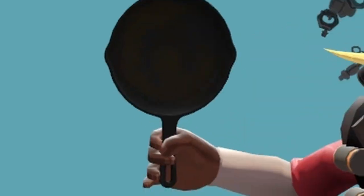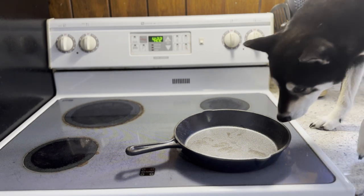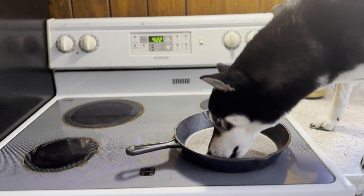Number 10: The Pan. It looks like a regular pan, but humans use it to cook stuff. And there is lots of tasty left behind. Try it out.